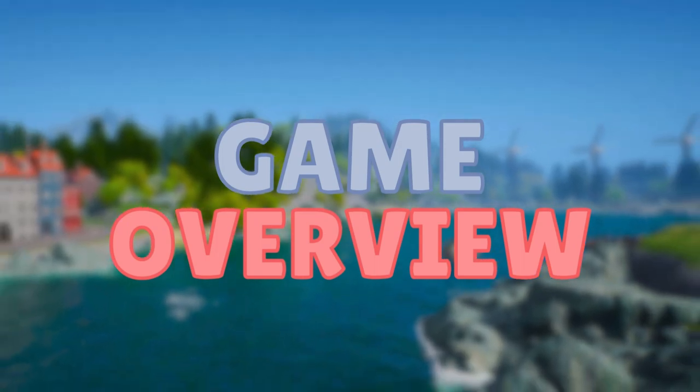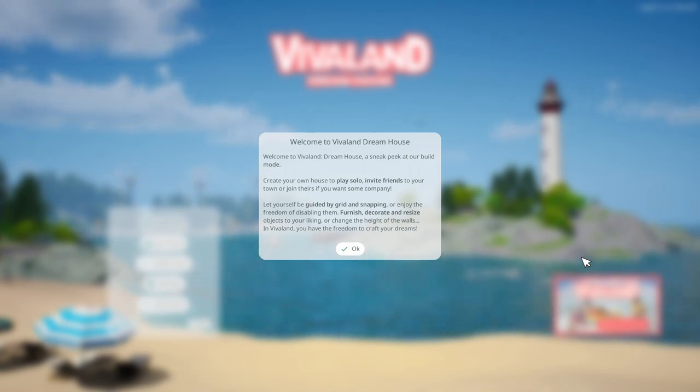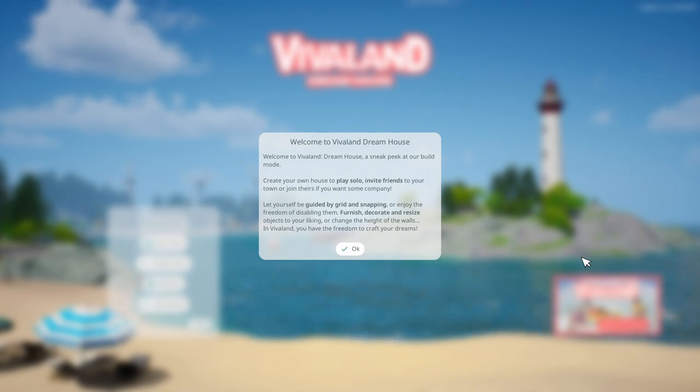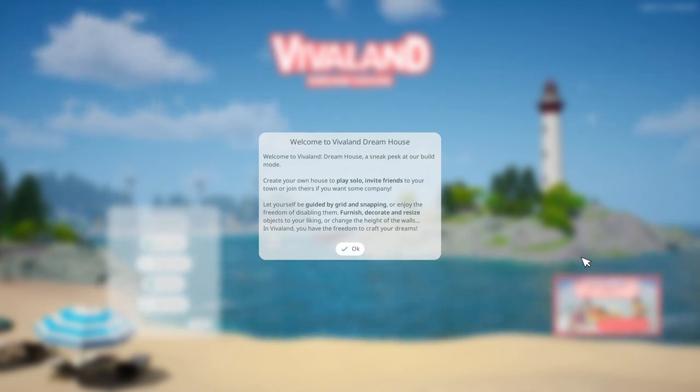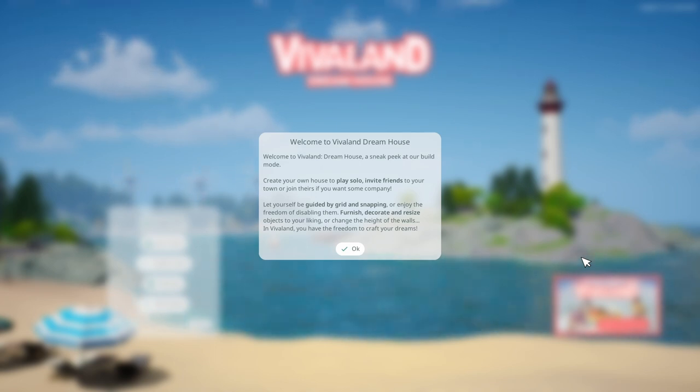We're diving headfirst into Dream House, the prologue to Viva Land. It's a free-to-play demo you can play now on Steam — link in the description. It's our first taste of Viva Land's build mode. You and up to seven friends can claim lots in a vibrant town and build your dream house, whether you prefer to design solo or collaborate.